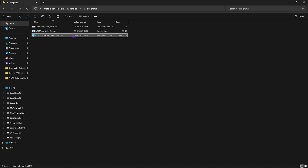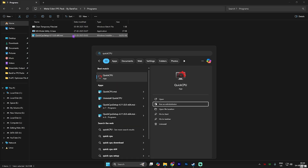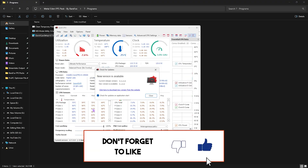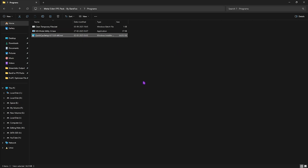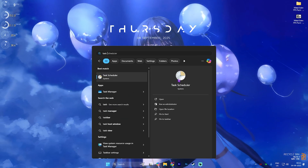Next is Quick CPU — it's a setup file, so double-click to install it, then search for Quick CPU to open it. Make sure all indexes are set to 100: Core Parking, Frequency Scaling, Turbo Boost, and Performance. Also enable AC mode and click Apply. This disables core parking and ensures all CPU cores are active while gaming. Once done, close the FPS pack.